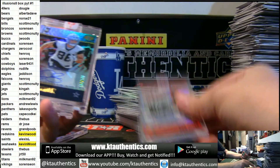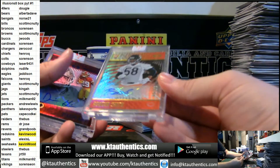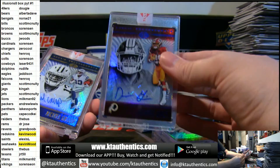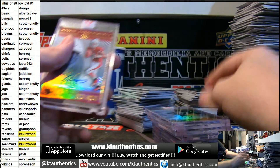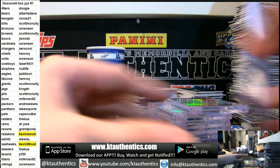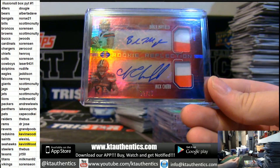Nick Chubb out of 50, Dalton Schultz out of 199, Roquan Smith out of 175, Darius Geis out of 15, Michael Gallup out of 150, Josh Jackson out of 100, Josh Rosen out of 25, Dante Pettis out of 100, and Baker and Nick Chubb dual patch autograph, two of 15.